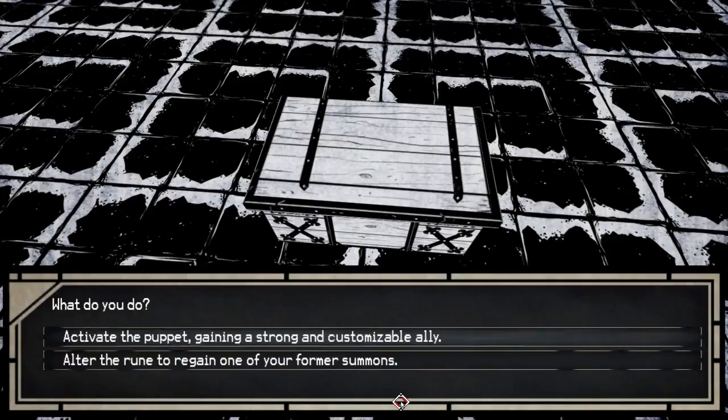Wow. What do I do? Do I want another summon? Do I want to get a vampire or a skeleton or something? Oh my lord, I'm going to go with the puppet.